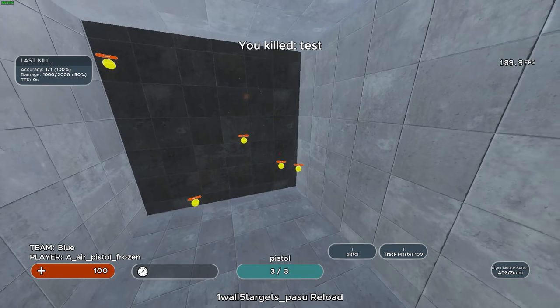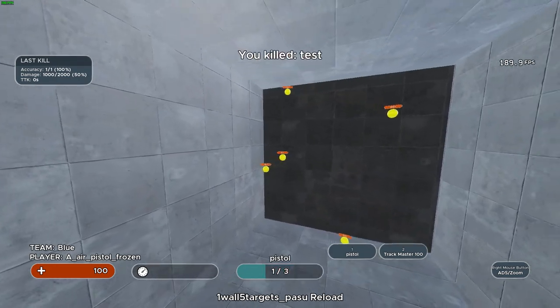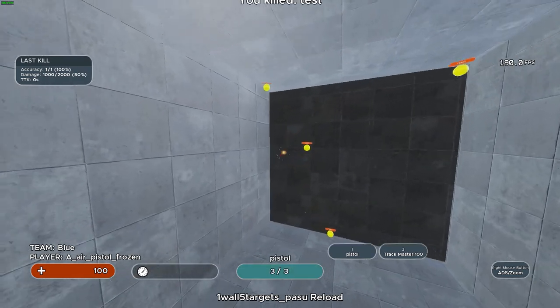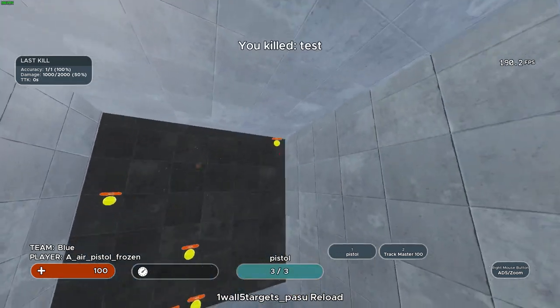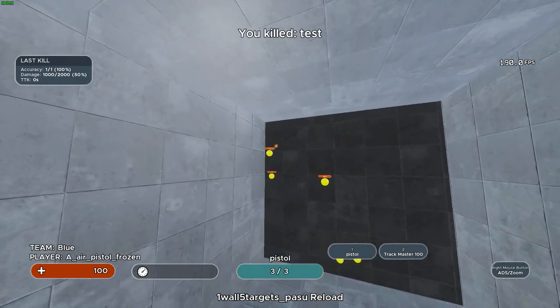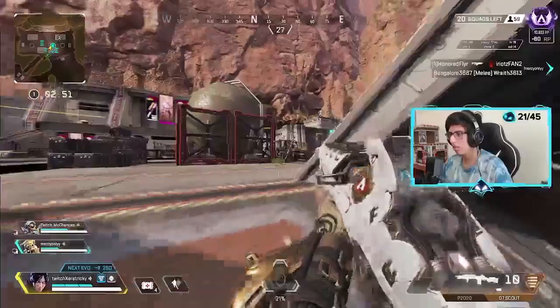When doing scenarios like these, I recommend keeping your eyes focused on your crosshair. This is because you want to be ready for the moment your crosshair passes the target in order to click. Unless you're some sort of click timing god, you'll want to be patient. Don't focus on your score, but rather focus on improving your accuracy and your speed as you get better.